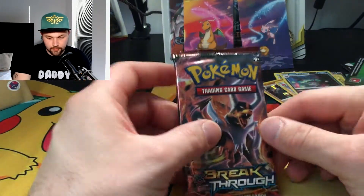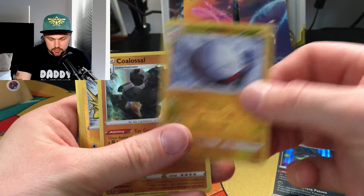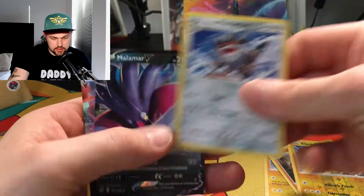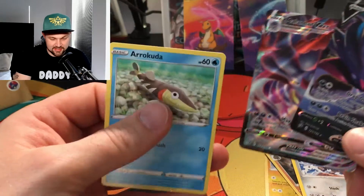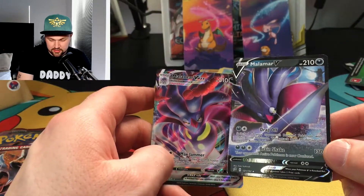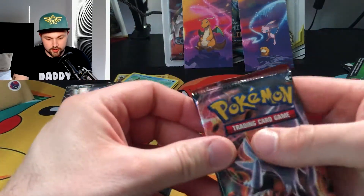Right, let's do a recap on these. We've got ourselves a hollow Wheezing, reverse Electrode, hollow Colossal, reverse Perrserker, and then we pulled a Malamar V, Malamar V Max, and an Arrokuda that I don't have — nothing special about him. But look at that second and third pack — Jesus! That was a good session.